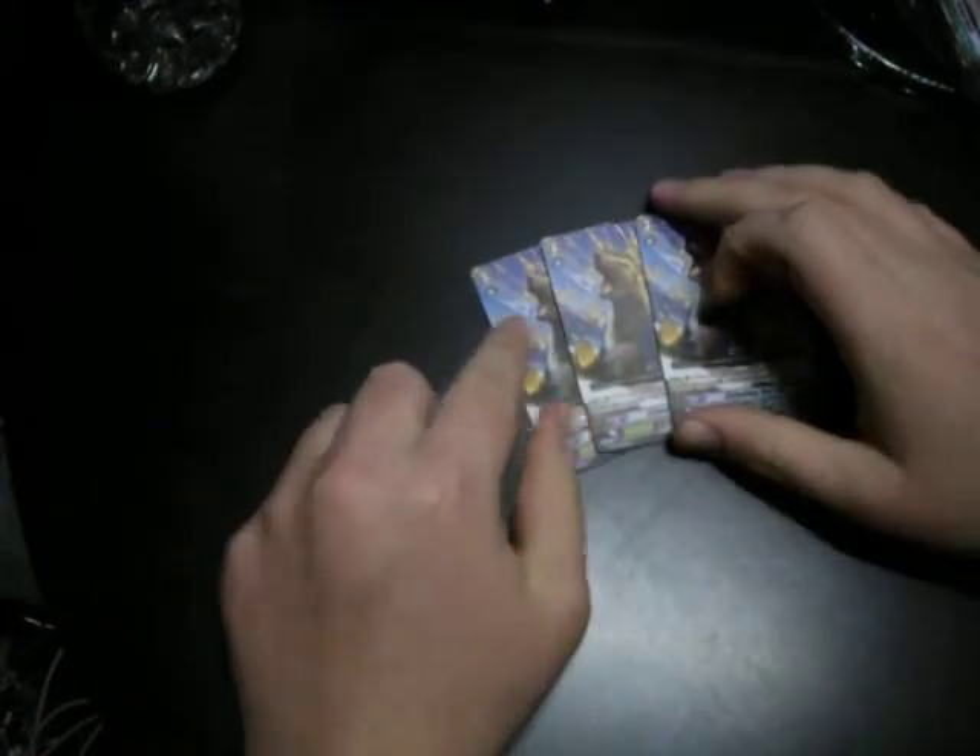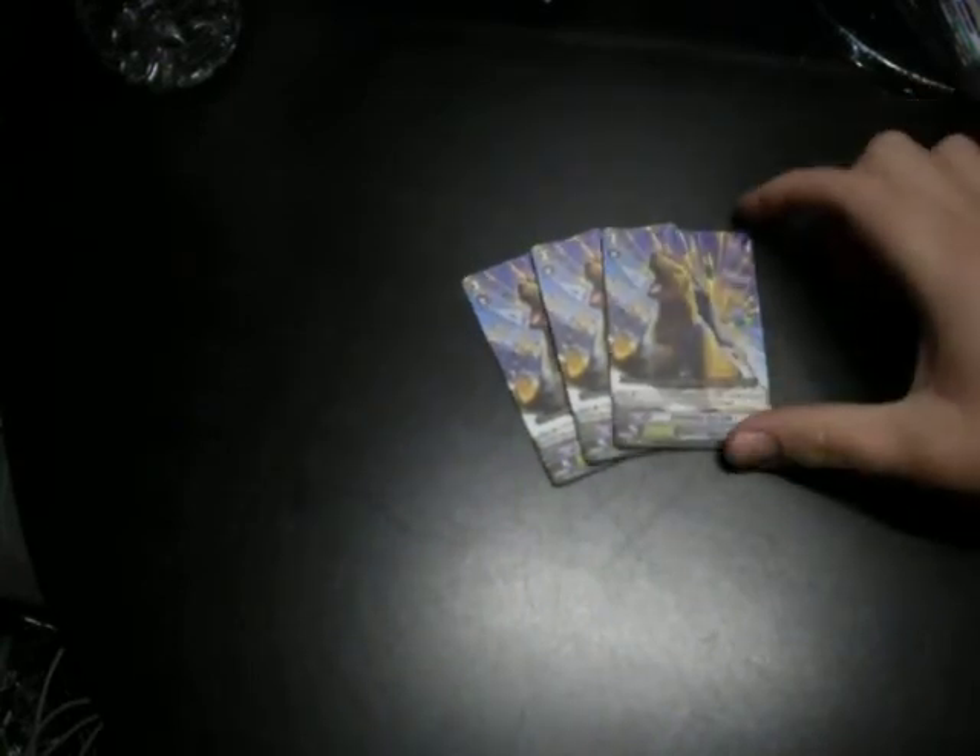Three School Bag Sea Lion — can't have a trial deck without a crappy grade 3 in it. It's basically a Bridget clone. When it's on the Vanguard Circle and drive-checks a grade 3 Great Nature, it gains 5,000 power — so it turns grade 3s into a trigger, basically, though a trigger you have to give to the Vanguard. That is the deck — I believe that is 50 cards. I don't have all the cards on me right now; I was going to go buy some extra commons.